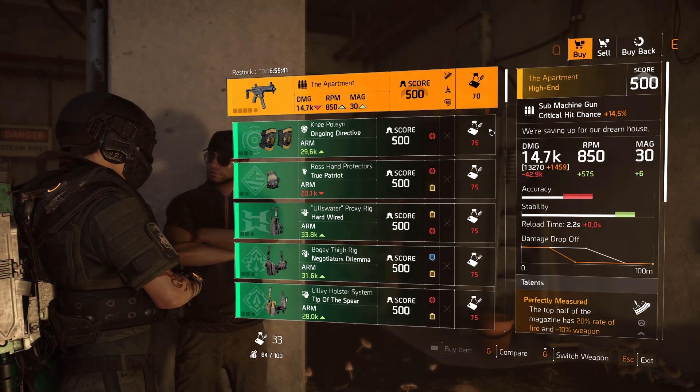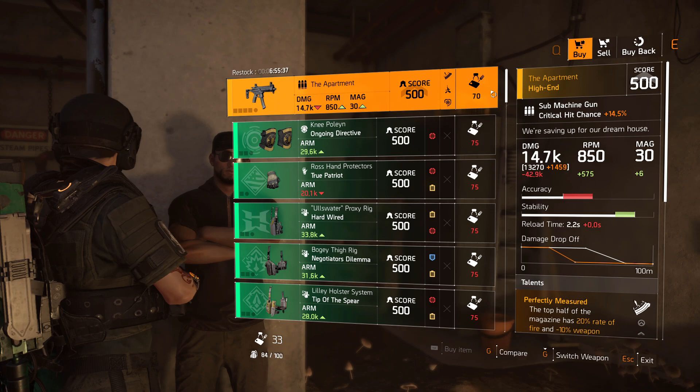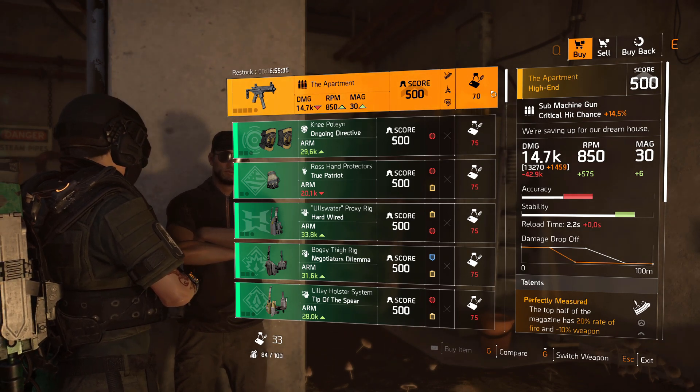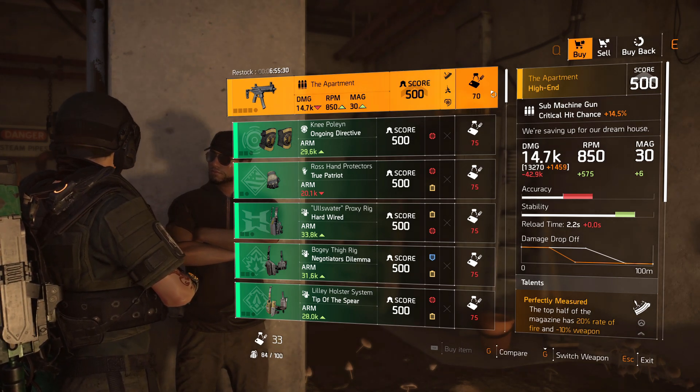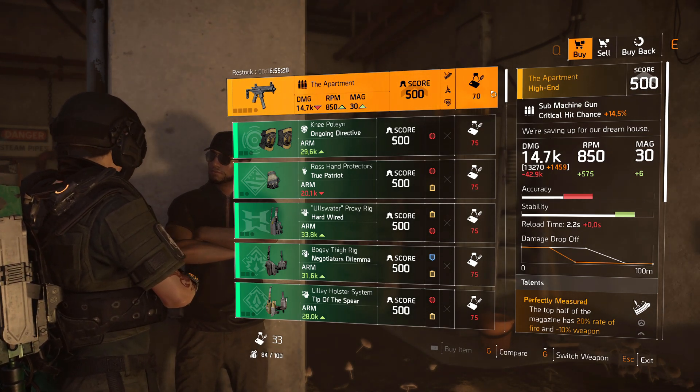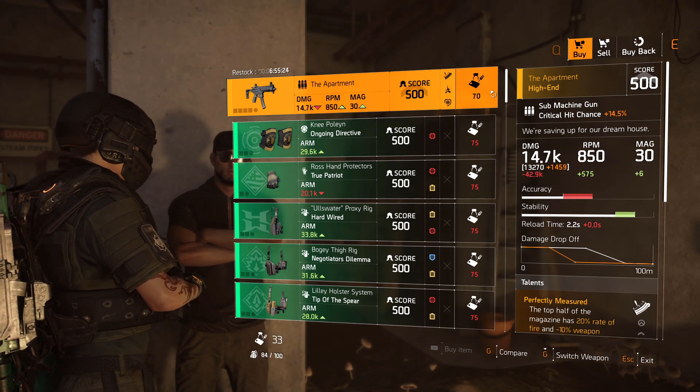Obviously, you are required to use DZ credits to buy this, which you can get by farming landmarks or whatever. If you don't have enough of them, you can just farm the game or farm the Dark Zone and you will get them. You can do landmarks or just play the Dark Zone and you will accumulate them pretty quickly.